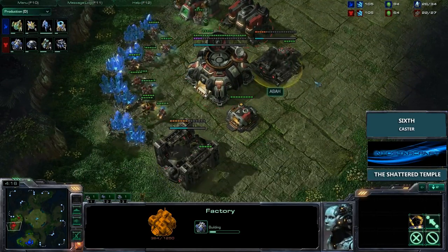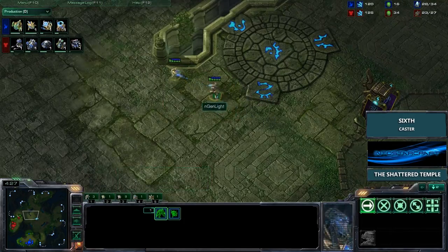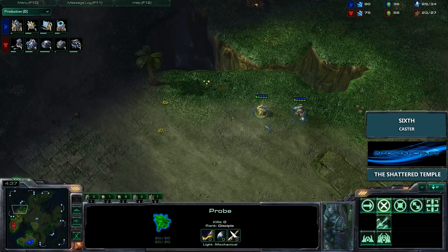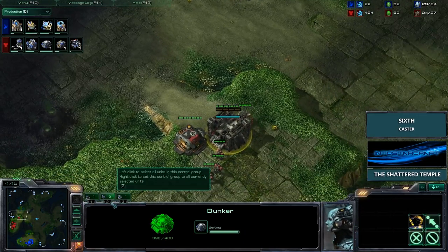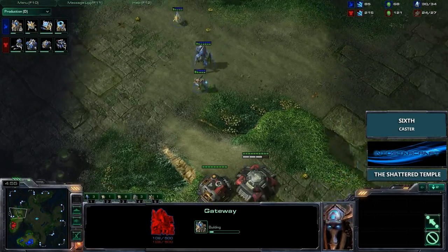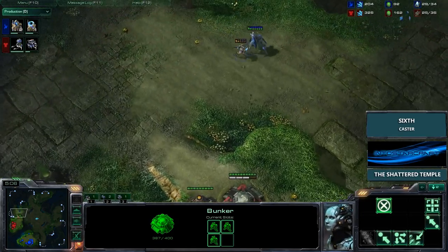This bunker really screams that we might see some Fast Cloak Banshee play, especially in these positions — quite viable. It looks like Light is going to be pushing forward with a Zealot, a Probe, and a Stalker, looking for a Proxy Pylon placement quite soon. But as soon as Light sees this bunker, he's going to pull out very quickly. Light is throwing down a couple more gateways and getting out his Sentry. That bunker is loaded up and he should run back, using his units to try and tank for that Scouting Probe. Looks like he mistimed it just a little bit.